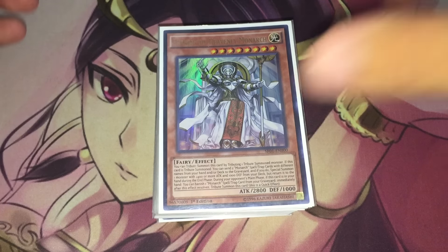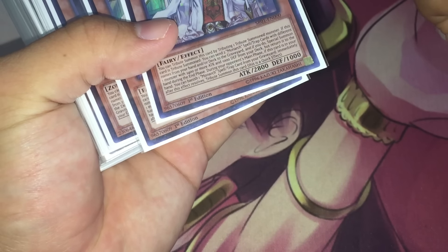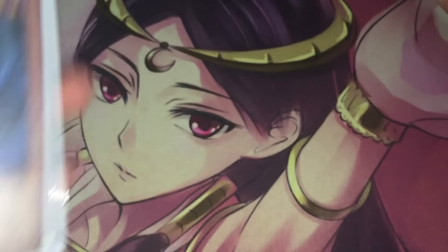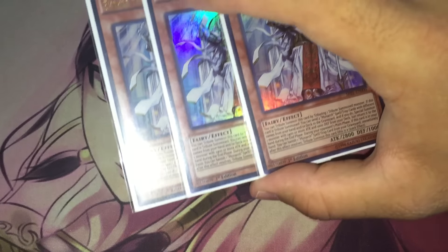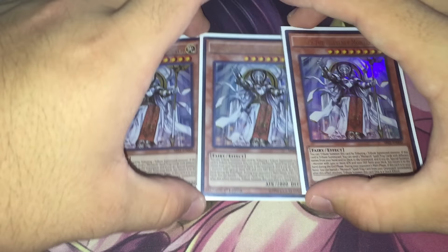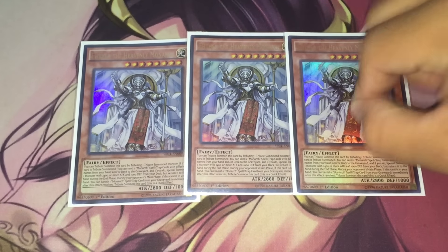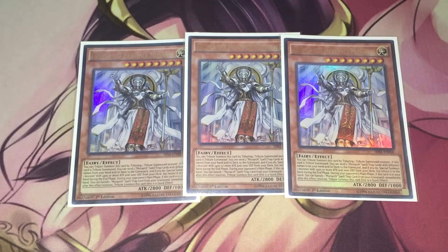Without further ado, we're jumping right into today's deck profile. Of course, this is Monarchs, so we won't have an extra deck, but the main deck is still really cool for this Quantum Monarch build. We have three copies of Ether the Heavenly Monarch, because she's probably the best thing to summon on turn one — she gets your engine going and sets you up for a turn two play, which is really important since you want a constant stream of monarchs every turn.